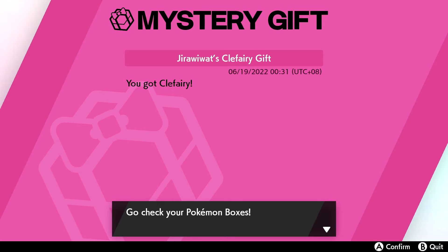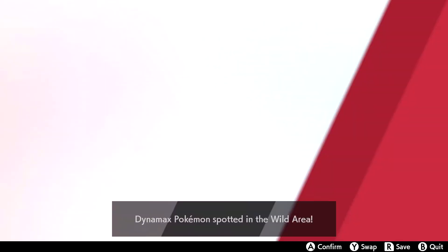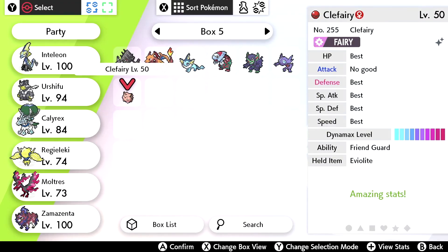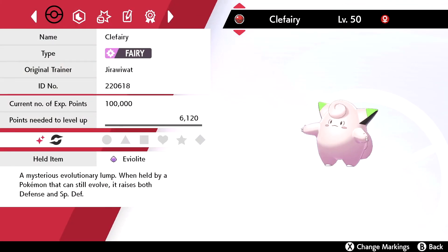So really cool — you got Clefairy! Go check your Pokemon boxes. Let's hop over to that right now. As you can see, there it is on the log. So let's go over to boxes and check it out. I believe it comes in at level 50 — yeah, level 50. All the IVs are best except for Attack, which I believe means it's 0. It comes with an Eviolite held item, Ability: Friend Guard. Let's take a look at the summary here. 220618 is the ID number.